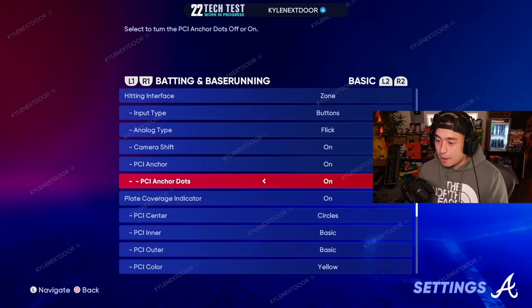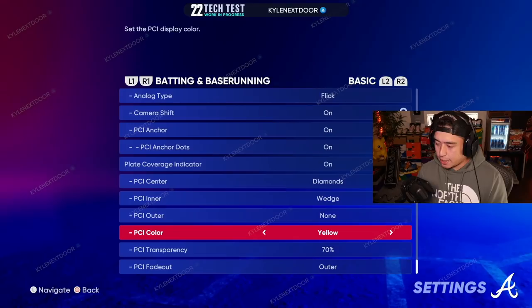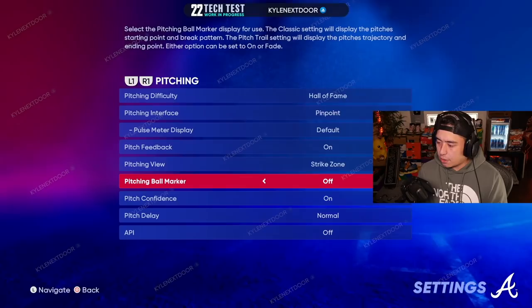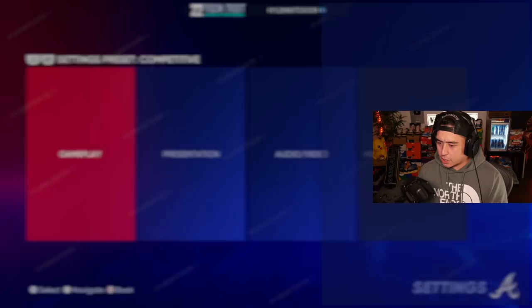Some people start their PCI up and in, some people start it low and in, some people start it a little bit high - I start mine in the middle. So this won't affect me unless I get used to it and start somewhere else. PCI anchor dots - we'll leave that on. Zones buttons, make sure all this is right - diamonds, wedge none, yellow 70. Hall of Fame, pinpoint pitching, pitch trail on.